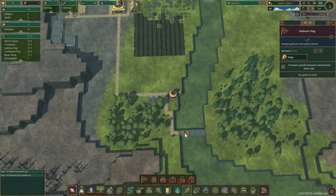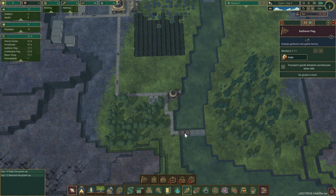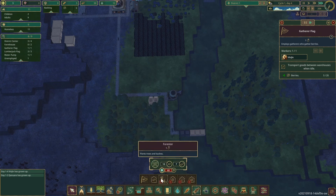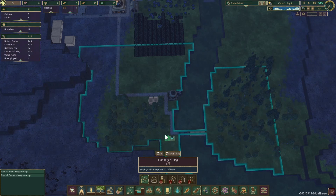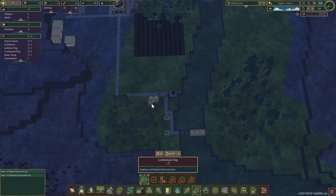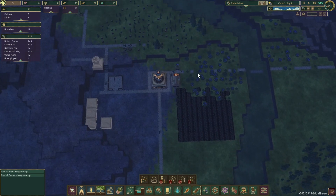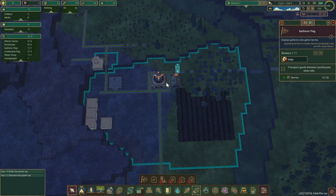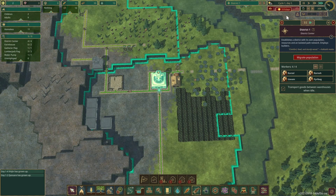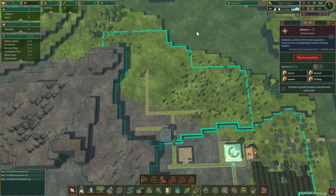Day four and we didn't get that drought warning — better for me. I want a couple of lumberjacks down here. Somebody's picking berries already, good. We have one unemployed. We got the warning on day five — that was lucky, usually we get it on day three.